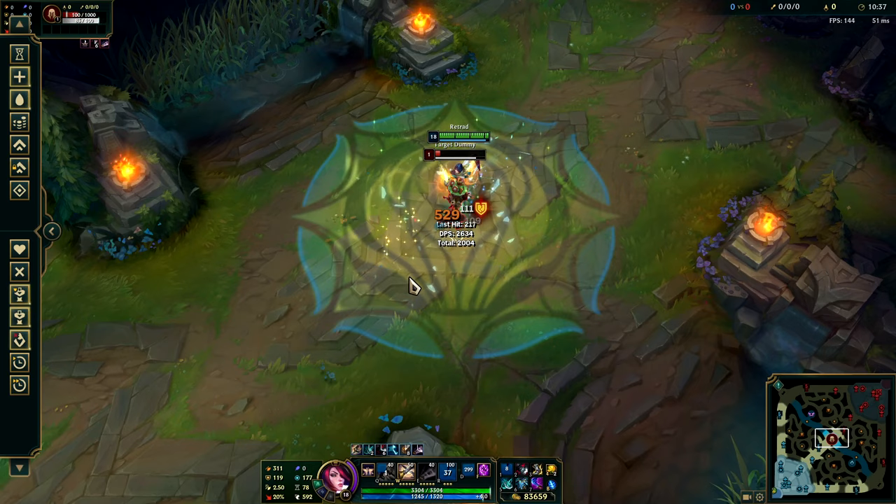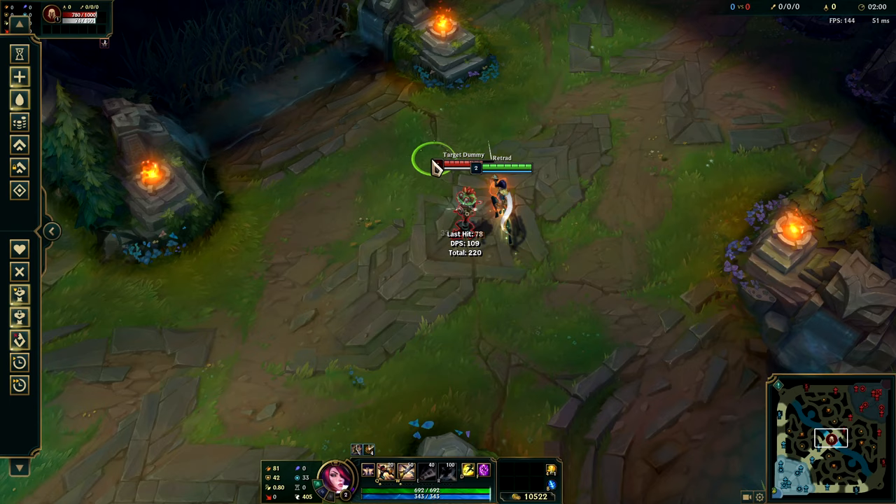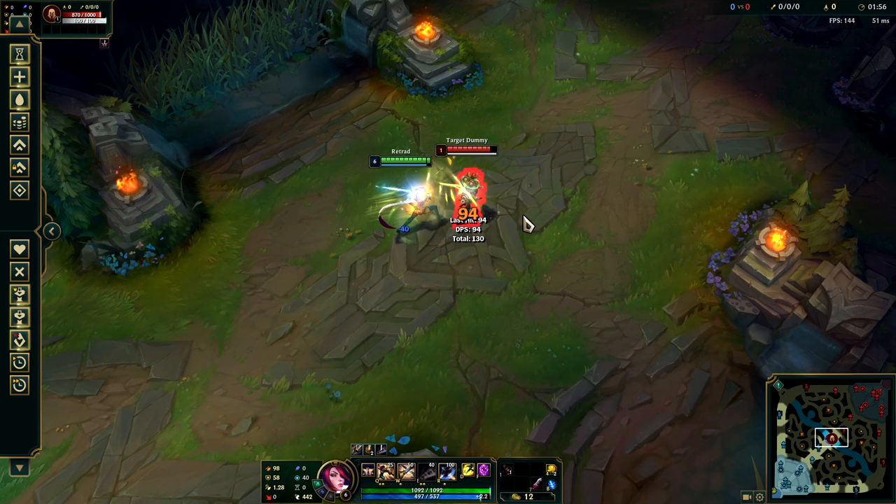There are actually many ways to hit all the vitals — you can mix it up depending on what you want. First, let me teach you the Fiora mechanics you need to know. You can proc vitals with not only your auto attacks but with your abilities like Q and W, and you can also proc it with items such as Stridebreaker, Goredriker, Rocket Belt, and even Galeforce.